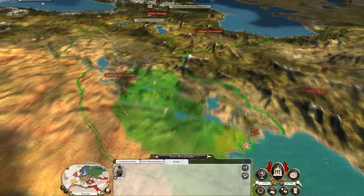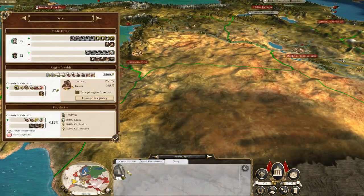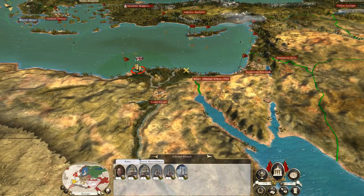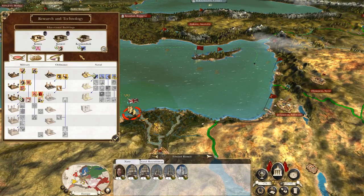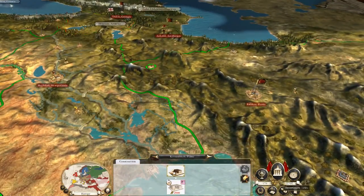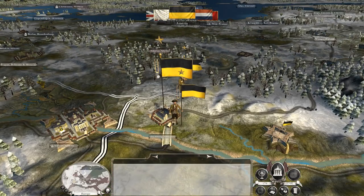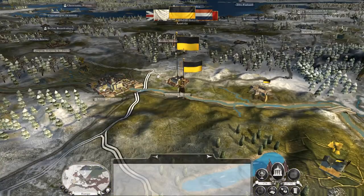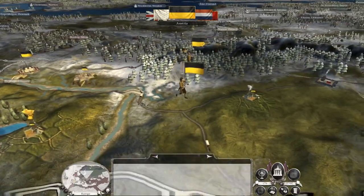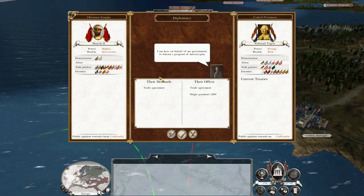This unit costs 173 upkeep. A light galley costs - oh no a light galley is still cheaper. Yeah your days are numbered matey boy. I would really like to upgrade this university in order to increase the speed at which I can research naval technologies, because that's what I want to dedicate them to. Their job is to sprint down the naval technologies to catch up, because right now we don't have a navy.